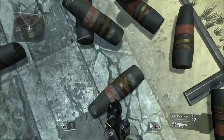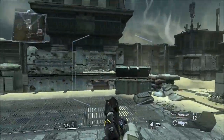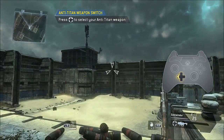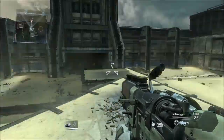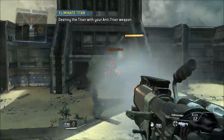Combat scenario initialized. Hostile Titanfall imminent. Titans will not take substantial damage from small arms fire. Switch to your anti-Titan weapon. Destroy the Titan with your anti-Titan weapon.